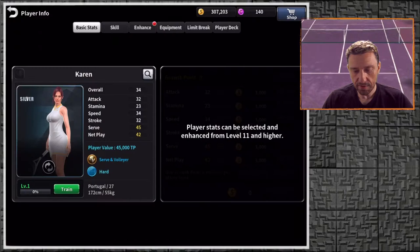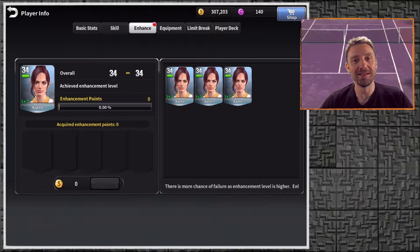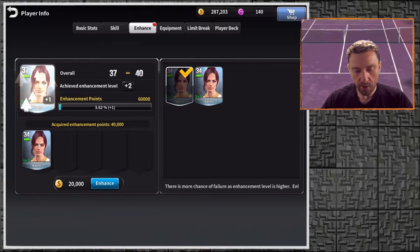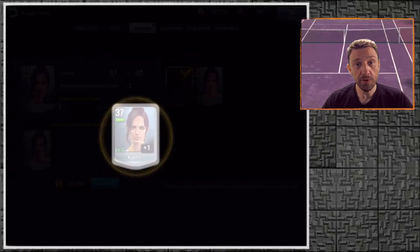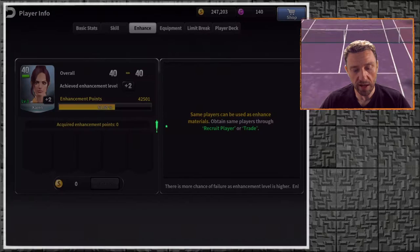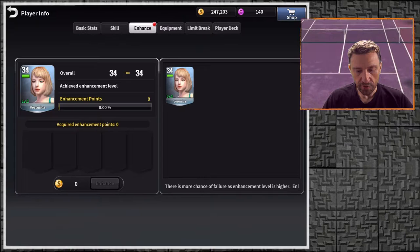Let's combine the Karen cards — we have Karen twice. Wait, we actually have four Karens! Let's see what happens if I enhance her three times. First enhancement makes her level 37. Another enhancement — Karen hits level 40 immediately. And one more enhancement — still level 40 but she's immediately one of my strongest players.